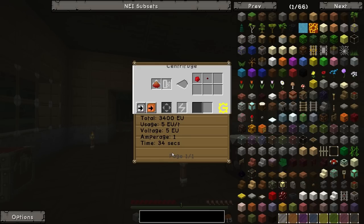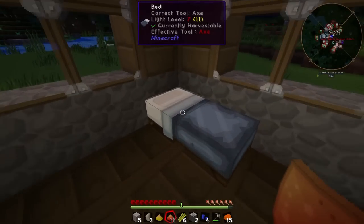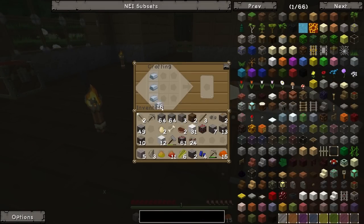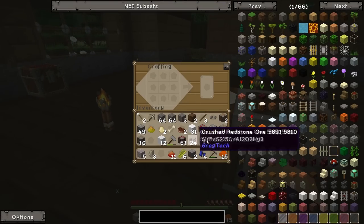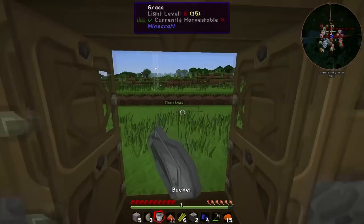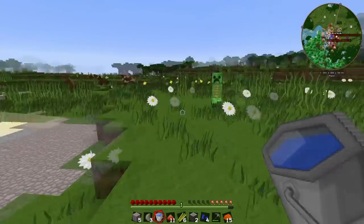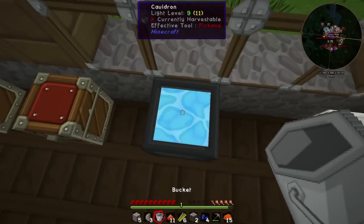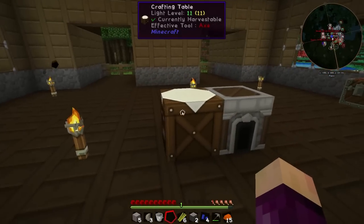If you had a centrifuge nearby - hint hint, we don't - you could put it in there to get redstone. So here's another stage that isn't well specified. Before I show you that I'm going to sleep, because I don't wish to die to mobs. What we need now is a cauldron. I've never actually made a cauldron for any use ever, so props to Greg Tech for making me use one. We make the cauldron, throw it down, get a bucket, go get some water, drop the impure redstone dust in, and look at that - we get redstone! That's how you get redstone in this pack - it's a bit wacky but that's how it works.